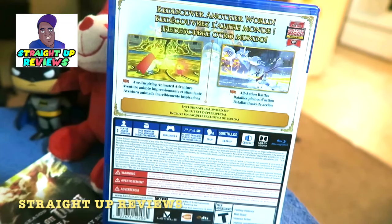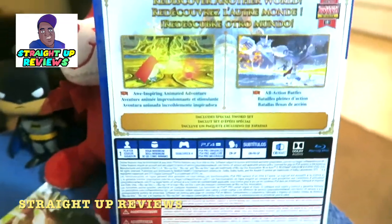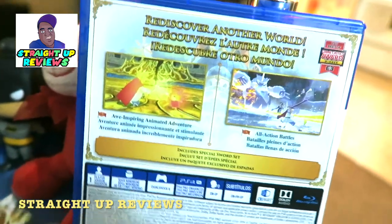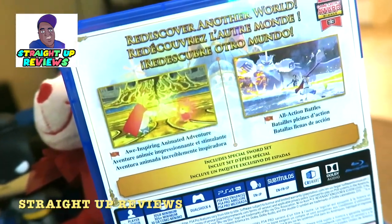Ni No Kuni 2 Revenant Kingdom is finally, finally here and we all got accustomed to the very, very, very first Ni No Kuni that got released on PlayStation 3. After the day one edition, it comes with a special sword set including all sorts of things out here. I think it only includes a sword set because that's all it's saying. It's about to go down because on this page we ain't having no sad face frowns. It says right there, it says rediscover Ni No Kuni Revenant Kingdom.